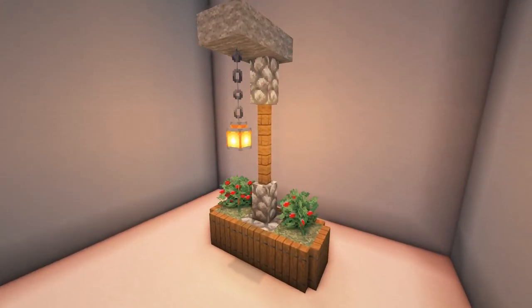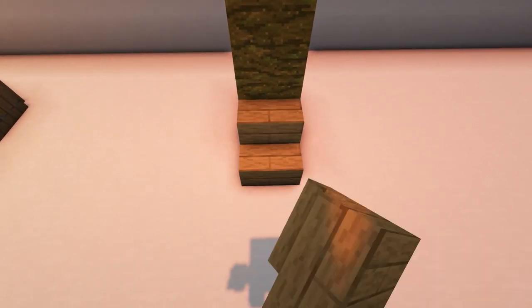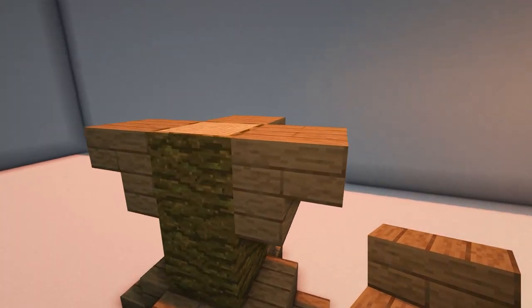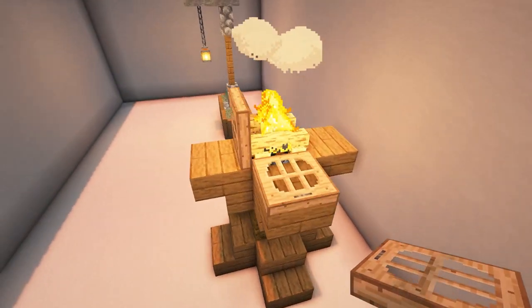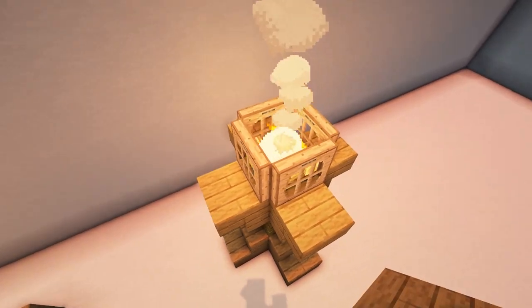The second design is a jungle torch. Place three jungle logs and surround the bottom block with spruce stairs. Then place upside down spruce stairs around the top block as shown. Place a campfire on top and then add open jungle trapdoors around the campfire. Finally, place a spruce slab on the top to finish it off.